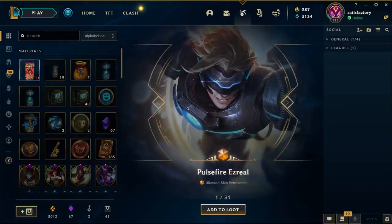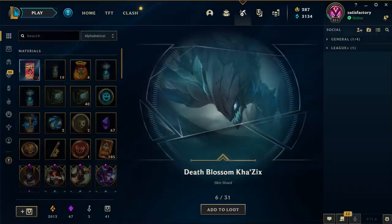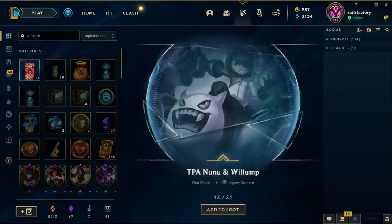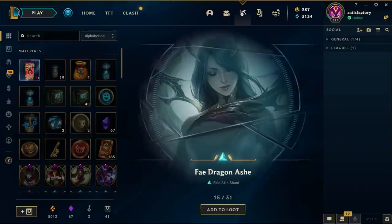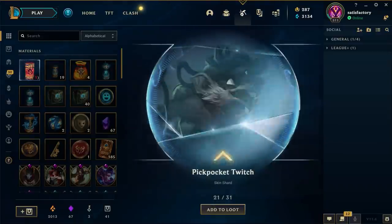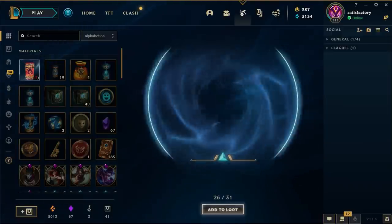There's that Ultimate skin! Pulsefire Ezreal, Super Galaxy Nidalee, Pulsefire Fiora, Beast Hunter Draven, Blood Knight Hecarim, Death Blossom Kha'Zix, Tribal Ryze, Coven Xayah, Dino Nunu, Ripper Soraka, Winter Wonder Soraka, Little Demon Tristana, TPA Nunu and Willump, Sherwood Forest Ashe, Fae Dragon Ashe - that's a sexy one. Demon Blade Tryndamere, Moonswept Kayle, Fuego Braum, Count Kledula, Marauder Kled, Warden Jax, Pickpocket Twitch, Enchanted Galio, Deep One Kassadin, SSG Jarvan, Darkstar Jarvan, Dragonblade Talon.